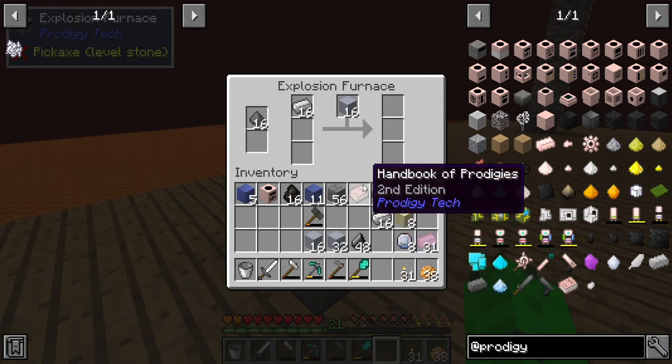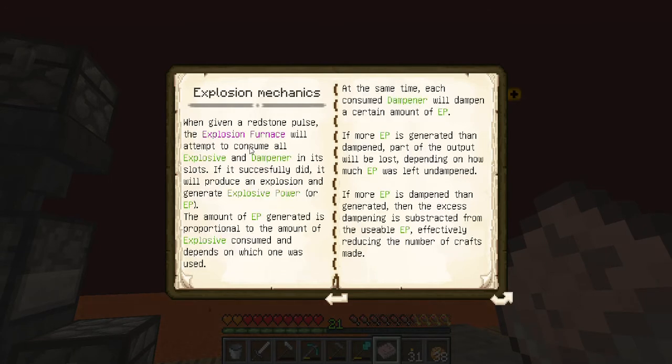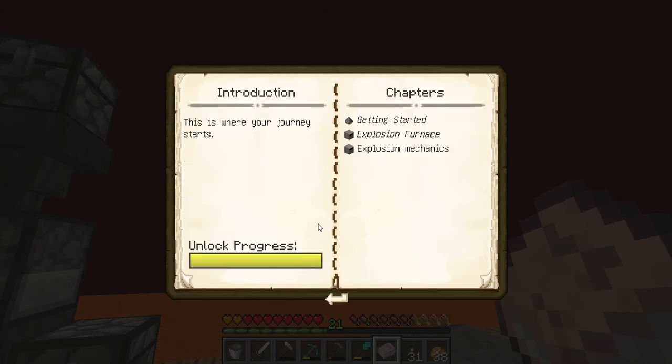Okay, it looks like reading is actually going to be something we have to do. Explosion mechanics - generating EP depends on which explosive is used. At the same time it consumes dampener, a certain amount of EP. If there's enough EP to process one item, it consumes the appropriate amount of EP. I wish it would just say 'stick this in here and this does that.'